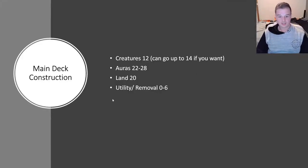As far as main deck construction is concerned, usually you have 12 creatures — occasionally you could go up to more if you don't like mulliganing, though I think that's probably incorrect these days, especially considering we have the London mulligan rule where you always see 7 cards when you mulligan. Aura-wise, you're going to be looking to run 22 to 28 auras, 20 lands, and then the utility slot slash removal slot is 0 to 6 cards. If you go anything over 6, you start being way too light on auras.